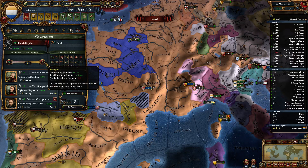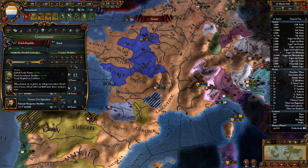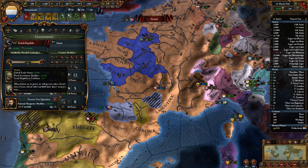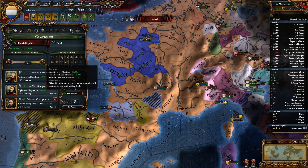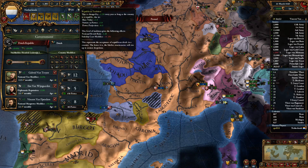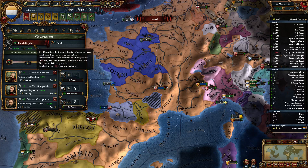The downside of being full Orangists — the positive side is you get cheaper stability costs and a higher land force limit, which is cool, but you lose one Republican tradition per year, and that can certainly add up. On the Statist side, you gain Republican tradition, and you also get global trade power and naval force limit modifier.